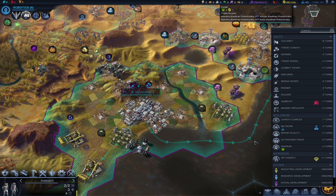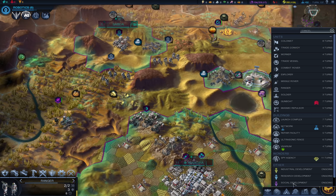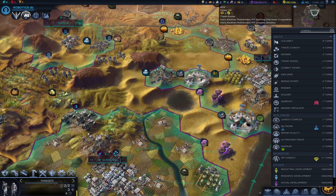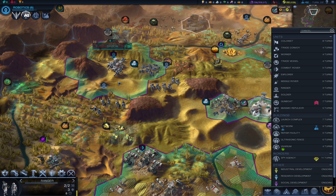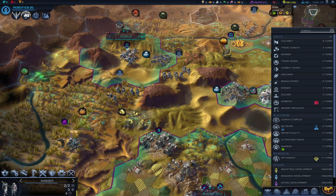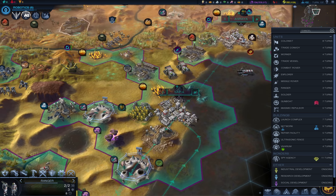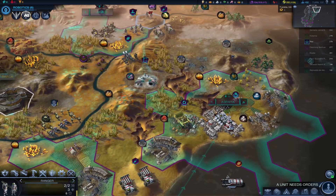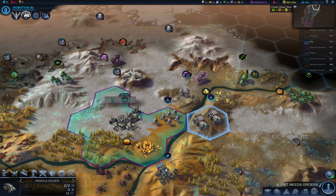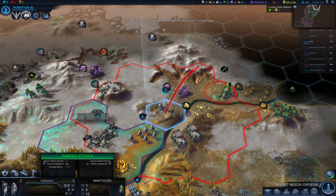That's another farm down here, and I'm thinking about a convoy just to be able to send some food and production to Sabda to speed things up there. No — need units.